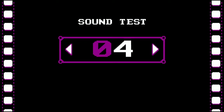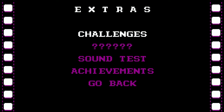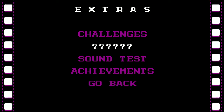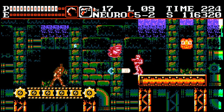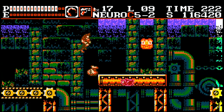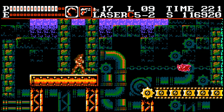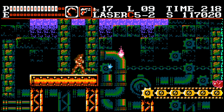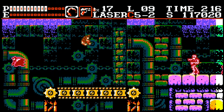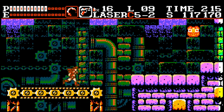The game also features a sound test mode so you can listen to all those awesome tunes, and Steam achievements to track your progress as you complete the game. Right now Cryptstalker is available for a 33% discount for a total of $2 on Steam until November 6th. I highly recommend this game if you enjoy classic Castlevania and 8-bit NES style action games.